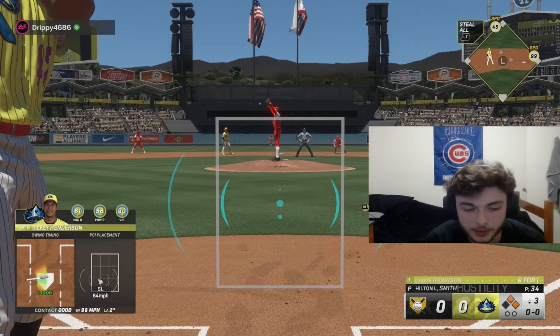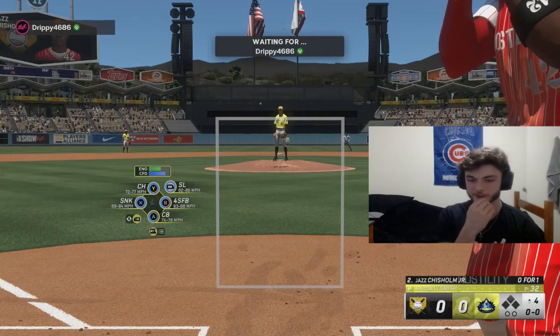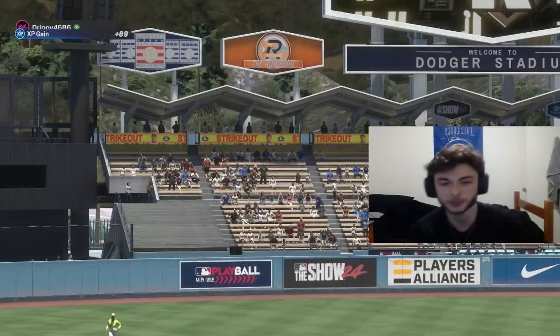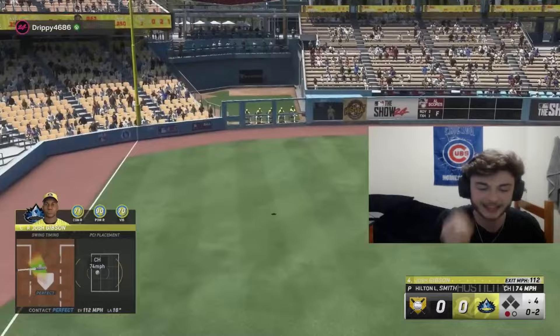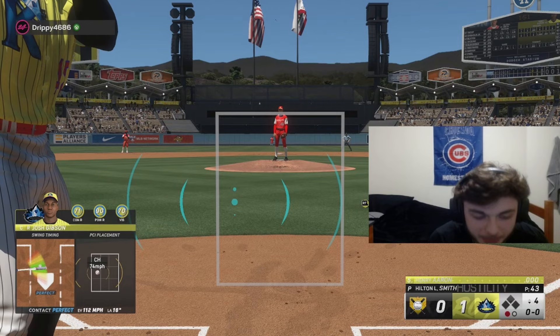We pop it up and then just ground into a double play — unbelievable. It's funny because I had a strategy, but as soon as I got guys on base it just went out the window. Bring him up on the fastball — that's five Ks with Smith. That pitch was absolutely destroyed — I sat on the curve, sat on that changeup and ripped it like a boss. Josh Gibson with the solo home run, 393 into that bullpen!